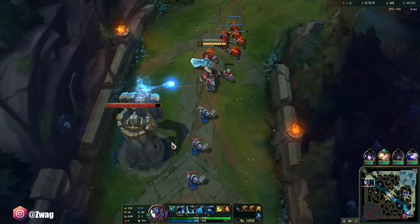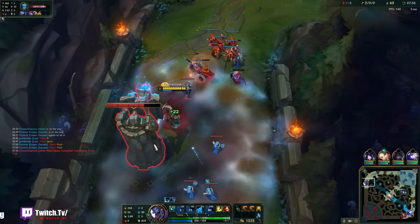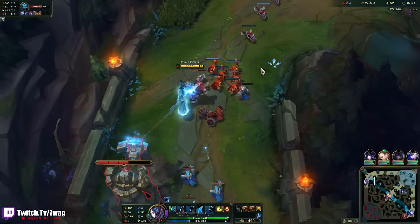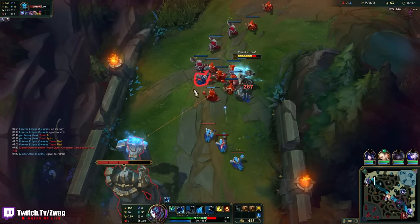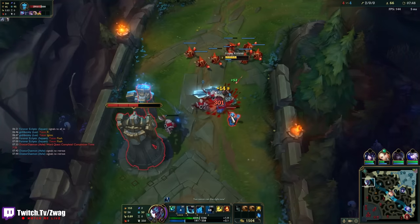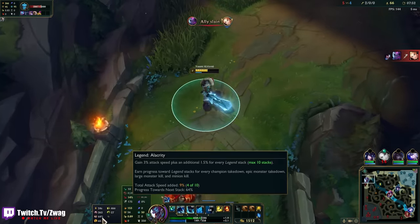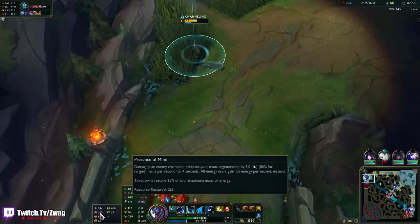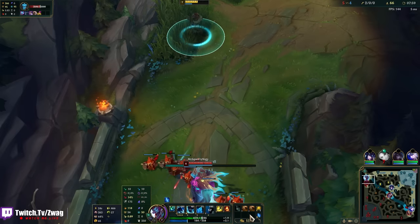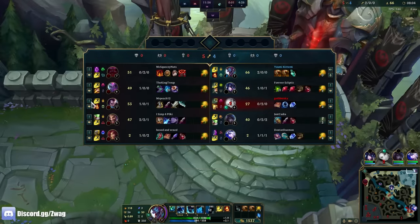I got Demolish. I like comboing my Q or auto-reset on the Demolish proc — it just feels like it does more damage, probably doesn't actually, but it feels cool. I'm already healing a lot and I didn't even take Bloodline. I didn't want Overheal because I knew I'd have mana issues building only these. And Bloodline would be overkill since I'm already going to have a lot of lifesteal.